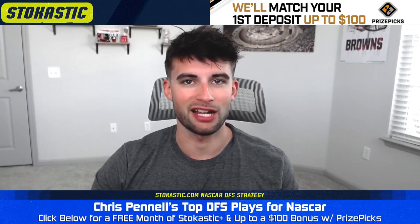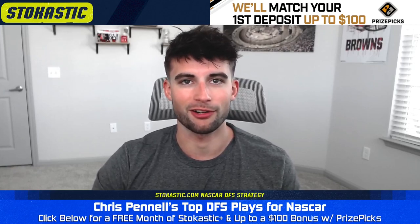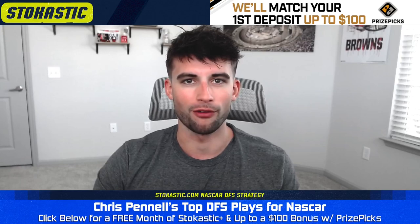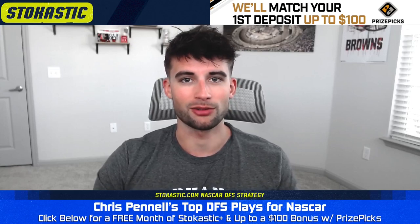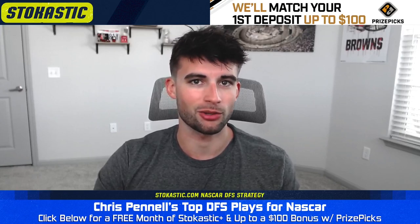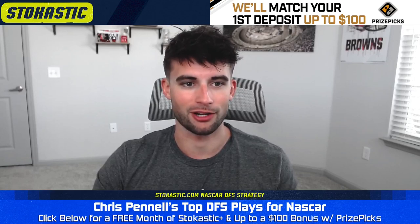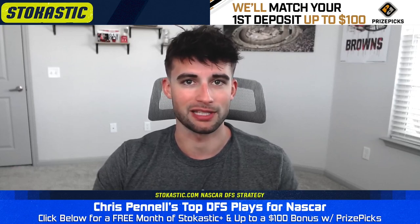Moving on to the picks, we'll start with number five: Ryan Preece, driver of the 41 car for Stewart-Haas Racing, at $6,700 on DraftKings and $5,500 on FanDuel. He's potentially starting in 27th, so we have some decent place differential upside. I think he's going to be a top 20, top 15 contender most weeks this year. He showed a lot of speed at the Clash, and I think the car has some juice this season. Ryan Preece is certainly a more talented driver than Cole Custer and should handle this car better. If you're looking for a cheap driver with place differential upside, I like him quite a bit at this price point.